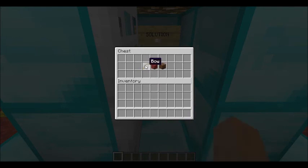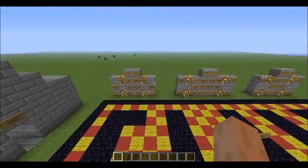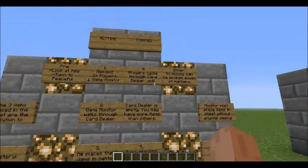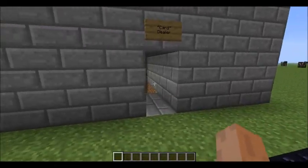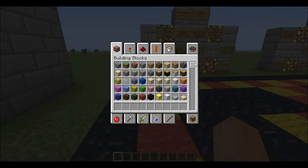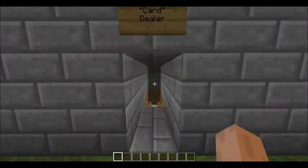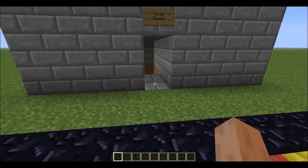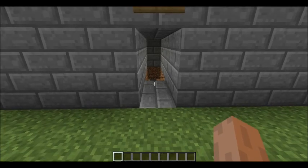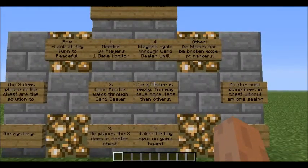So for example, Miss Scarlet committed the crime using the bow and arrow in the lounge — that's essentially what that's saying. Now the players cycle through the card dealer one by one until they're not getting anything else. A player might have two player pieces, a player could have three room pieces, it doesn't really matter. But no matter what, you have to go in the same order. If I were to walk through, and another player was to walk through, and we came back around, I would have to walk through first and they'd have to walk through second. That's just a fairness thing.